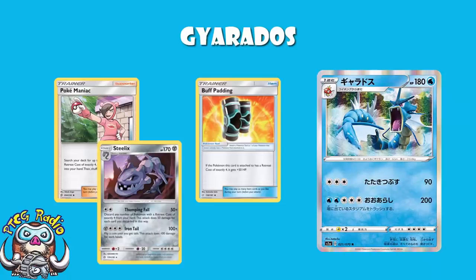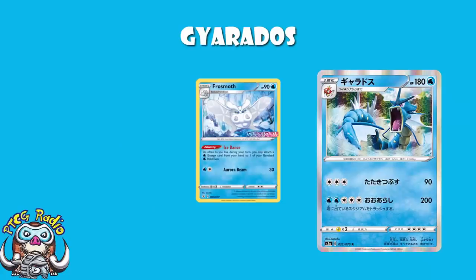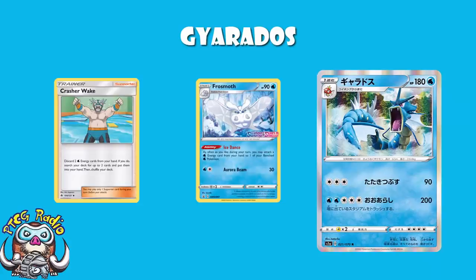In terms of being a Water Pokemon, we've got Frosmoth. Frosmoth lets you accelerate energy — Frosmoth is phenomenal. We should all be very excited about Water Pokemon now. It allows you to attach as many Water energy as you like to your benched Water Pokemon during your turn. It is crazy good. It was also a pre-release promo, incidentally. And you've got Crash Awake to search stuff out, if that's what you're into.